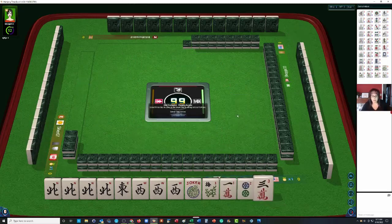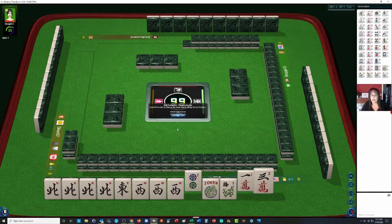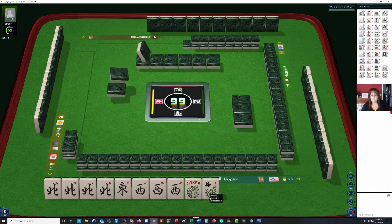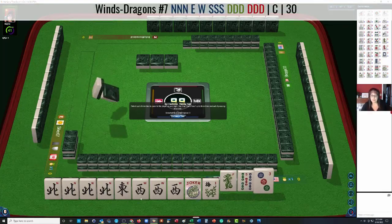No south. Either way, we're going to need a pair of souths. I was thinking maybe we could hold the two for the year hand — the second hand from the bottom under the year category — but that would mean we'd have to throw a flower, and I wouldn't do that at this stage because we have a pair gap. It would be pretty risky to give someone a flower during the Charleston. We got the green dragon back. I would pass it though, because the only way we could use the green dragon is if we were to throw away a north and two wests, since the concealed hand under winds uses dragons. Let's pass it.